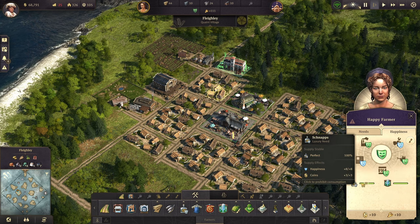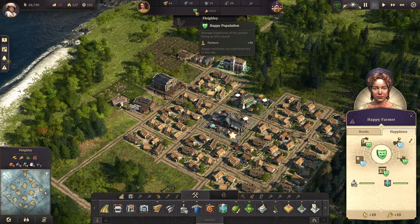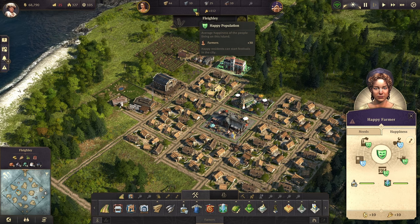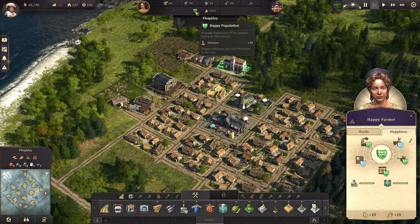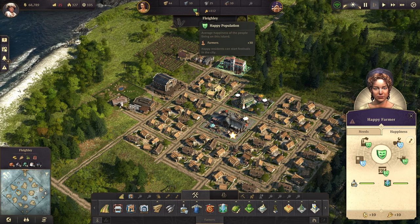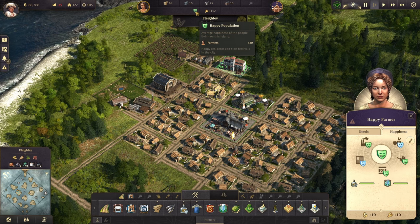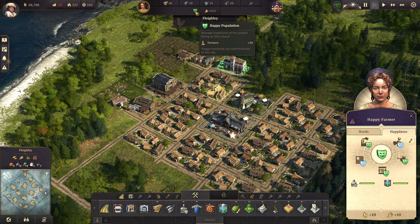Happiness and luxury needs are not required. You don't have to fulfill them, but if you don't then they are going to be very unhappy. You're going to have negative happiness, and you will increase the risk of riots and fires and things like that in your city. So I highly recommend fulfilling at least some of their happiness needs if not all, so you can keep the island safe from riots.